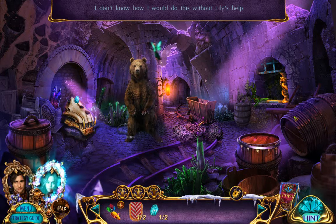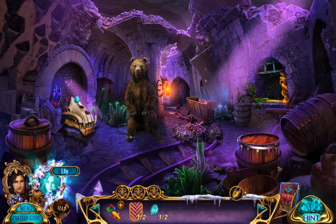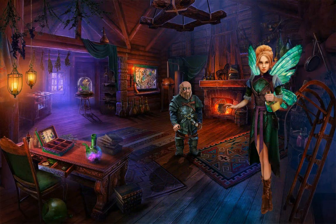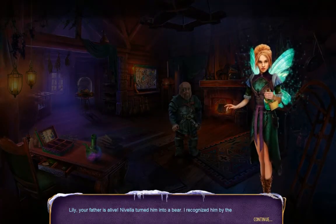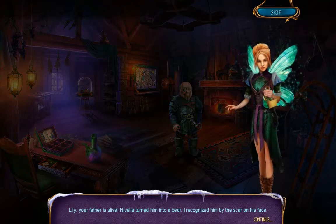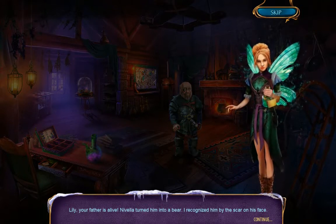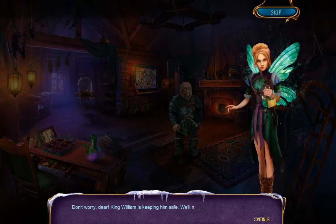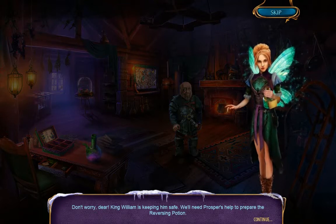I don't know how I would do this without Lily's help. Back over to Lily. Lily, your father is alive! Novella turned him into a bear. I recognized him by the scar on his face. A magic scar that changed his eyes. Don't worry, dear. King William is keeping him safe. We'll need Prosper's help to prepare the reversing potion.